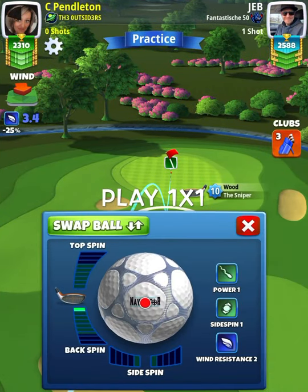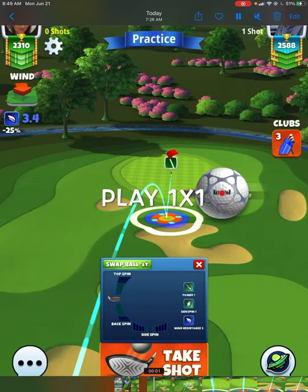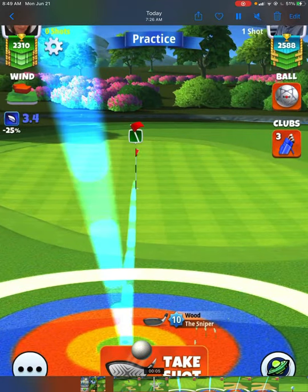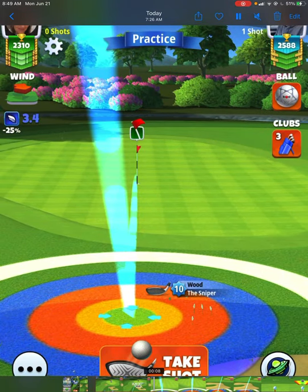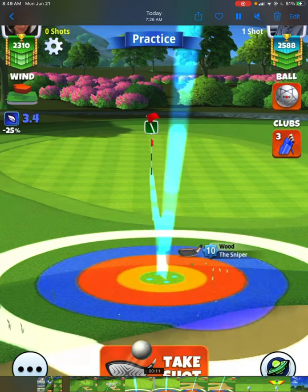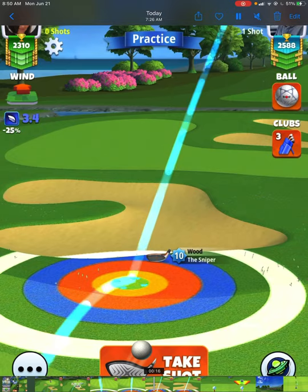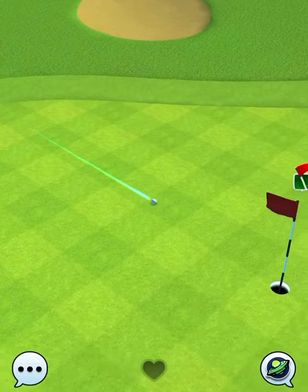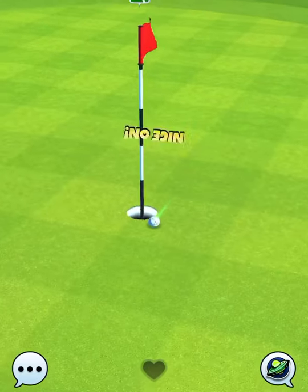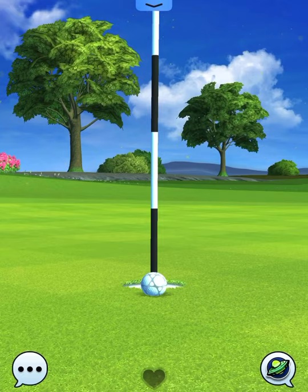Takes us to hole number two. All the par threes are hole-in-one opportunities — they're all there. Hole number two, we're going to be playing this one one-to-one, so 3.4 miles per hour wind means we're going to move this 3.4 rings, one bar of backspin. The setup point is going to be the yellow ring right there on the rough line — we're playing a rough bump, yellow ring on the rough. The ball is center to hole but we're going to need to move it over a fraction to the right-hand side. We pulled this shot, no overpower, perfect ball — hits the rough really nicely. So let's move this over again a fraction to the right-hand side and we'll be in a really good spot to pick up a hole-in-one on hole number two.